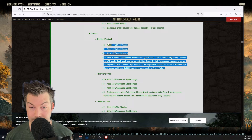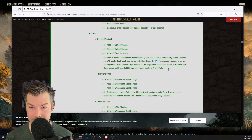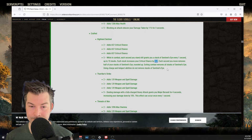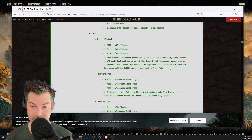We always need more raid leads — it's a perpetual problem, we don't always have enough runs but we always love having more people. Threads of War crafted set — three lines of weapon and spell damage. Dealing damage with a fully charged heavy attack grants major berserk for four seconds, increasing damage done by 10%. This effect can occur once every 10 seconds. This set is never going to be used — there's no point in having it in the game. Sergeant's Mail and Deadly Strike are the two sets you want on heavy attacks right now and they do more damage than this.